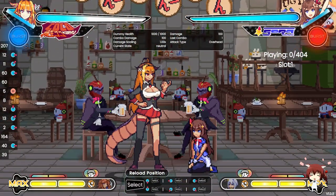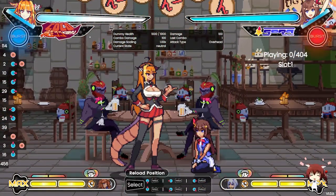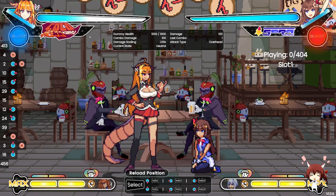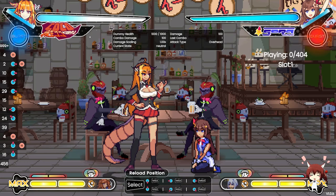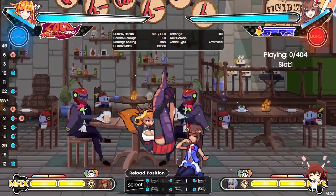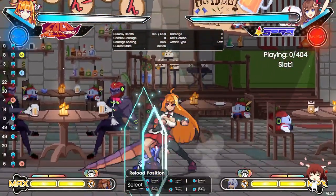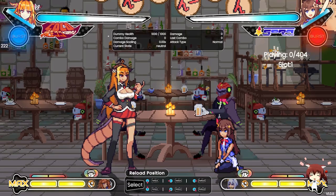Coco's jumping heavy (the butt) is very ambiguous on where it'll land, and it can interrupt a lot of moves in this game. With matchup knowledge you can interrupt supers if you're high enough in the air. If it hits them, they're in hitstun for so long that it's basically a free combo.